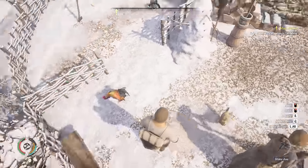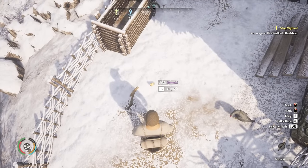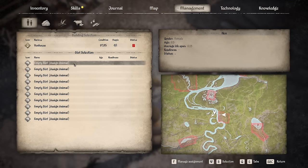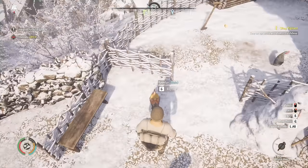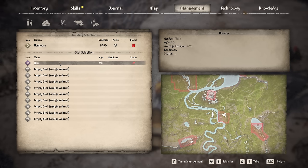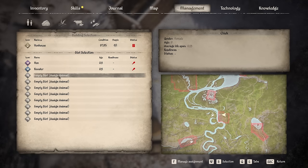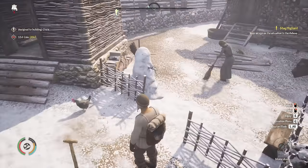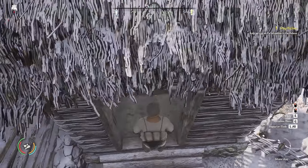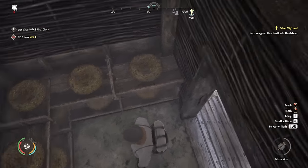Here are the prices: a hen for 98 coins, a rooster for 45, and chicks for just 23 coins each. We definitely want to buy a hen — let's go ahead and do that. We select the hen house and pick the first slot. We should get a rooster as well so we can start making our own chicks for the future. So the rooster goes in next to the hen. I'll buy a chick as well for 23 — really awesome. These just disappear and will turn up in your hen house. You need to have the hen house built before you come here. We'll buy another chick too.